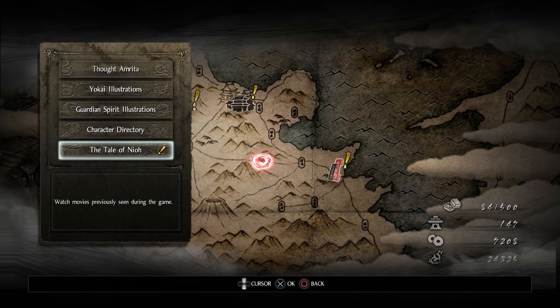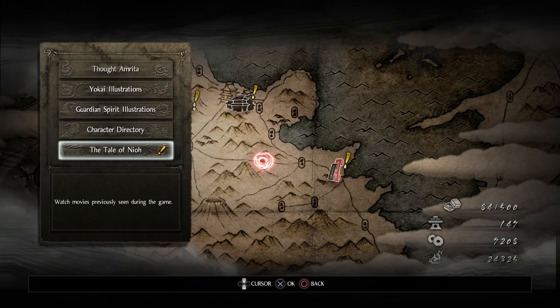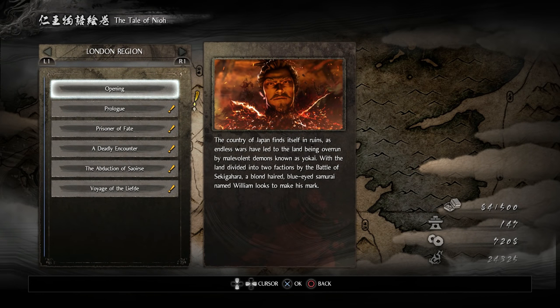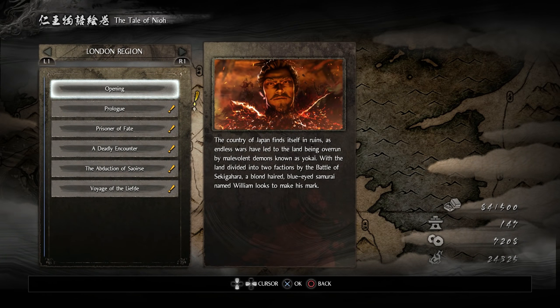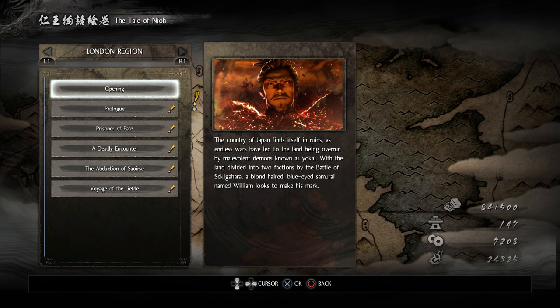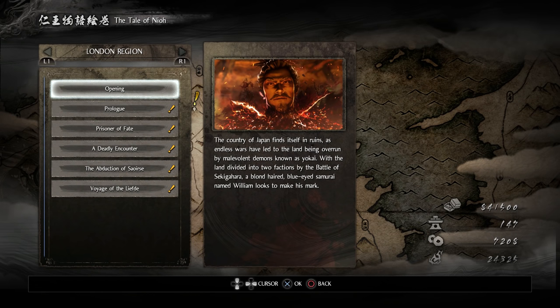Finally we have the story section. As we've been playing, the story hasn't been entirely clear, but this gives more detail as to what's actually going on so we can piece it all together. You can also re-watch cutscenes you've already seen. We've got the opening: Japan finds itself in ruins as endless wars have led to the land being overrun by malevolent demons known as Yokai, with the lands divided by the battle of Sekigahata, and a blond-haired blue-eyed samurai named William looks to make his mark.